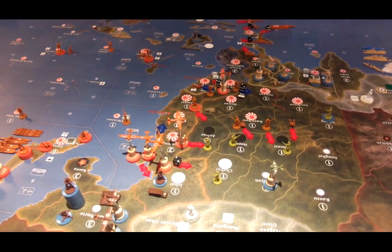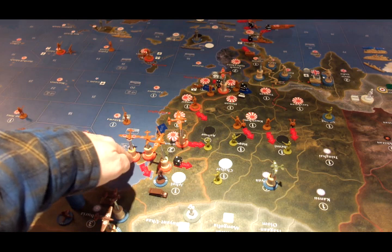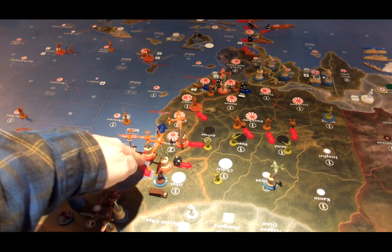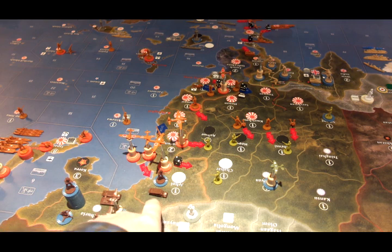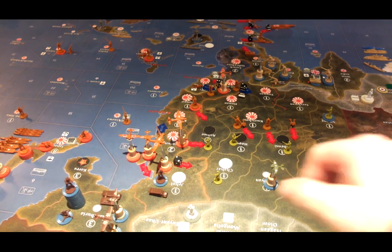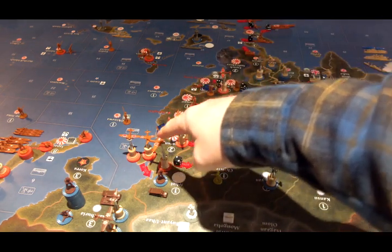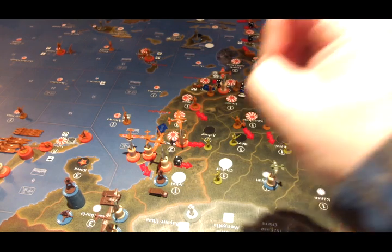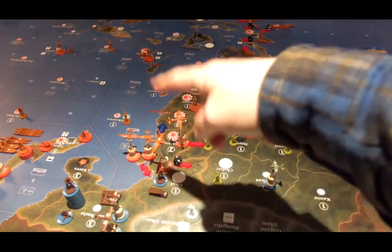Some of the attacks are air attacks only. Jehol will be attacked with two tactical bombers and three fighters from Shantung — it's an air attack only, so they're looking to clear out the area but can't take it. Shahar will be attacked using the bomber from Shantung, and it only gets one shot. If it hits, great — the defender's gone. If the defender survives, the bomber's gone.